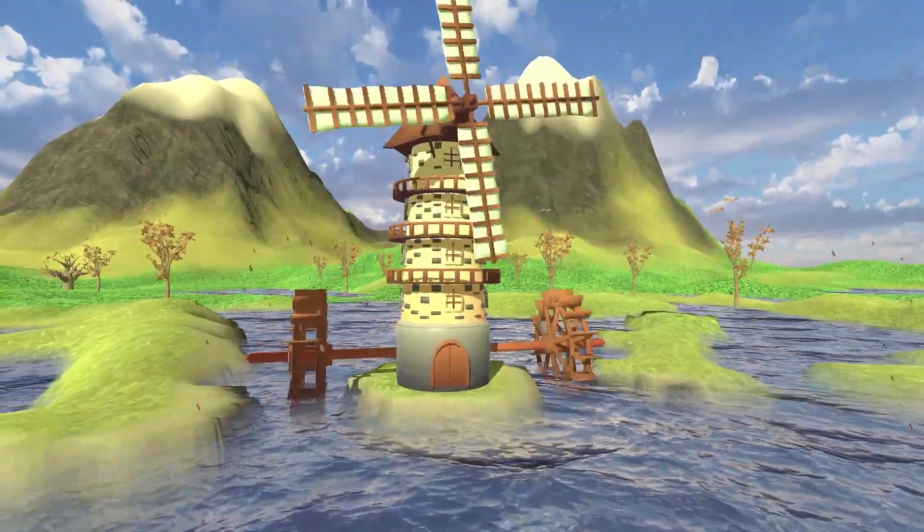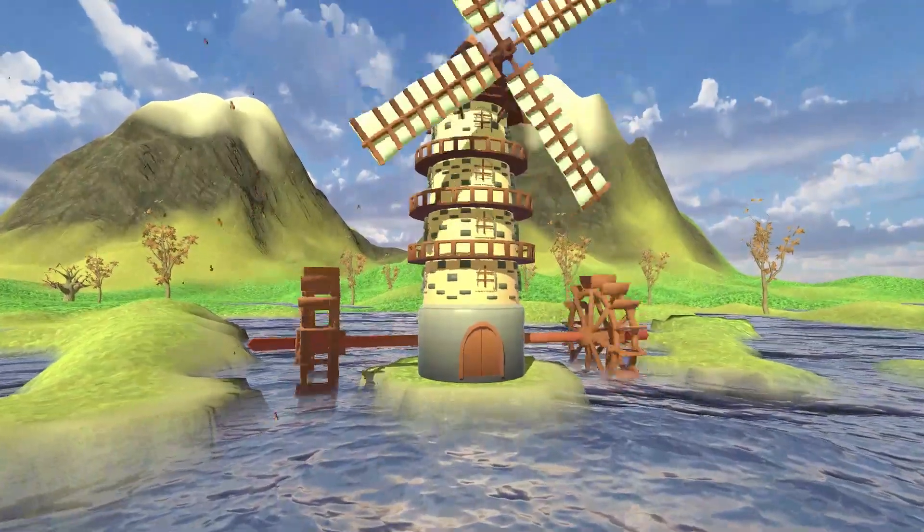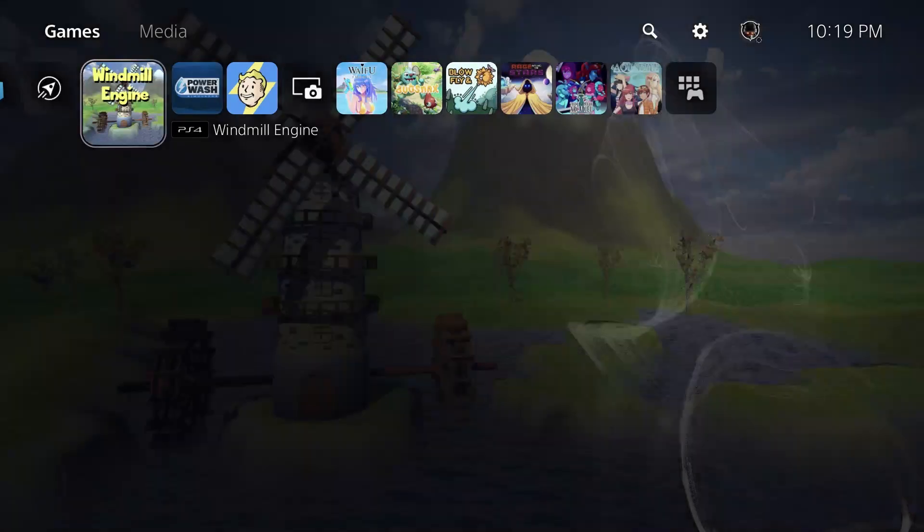Easy way to kill some time. Basically, purchase everything, mash the square button quickly, you get a platinum. Simple as that.